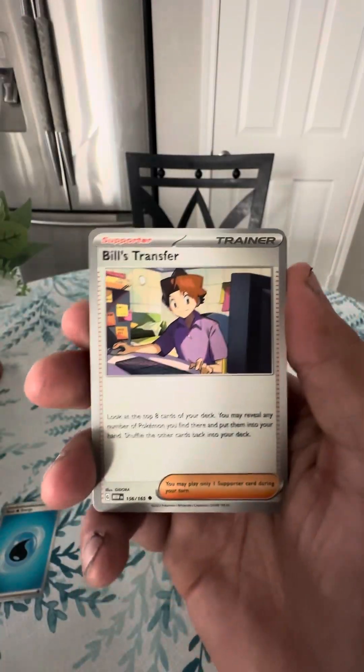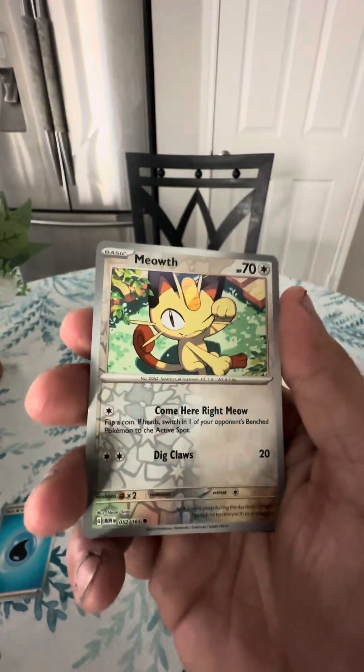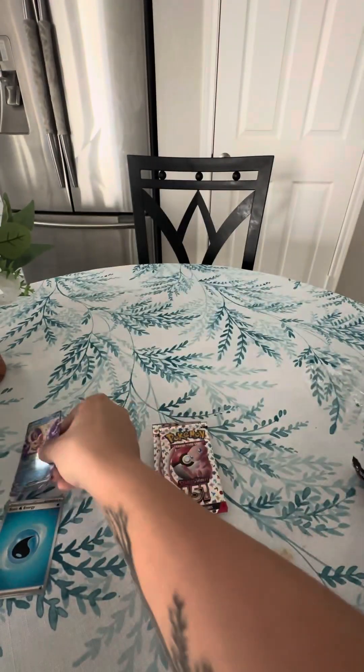Crabby, Beedrill, Golbat, Rhyhorn, Meowth — and there's a Jynx EX! So we do have another hit.